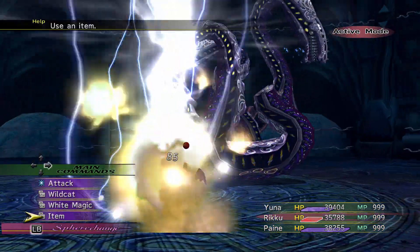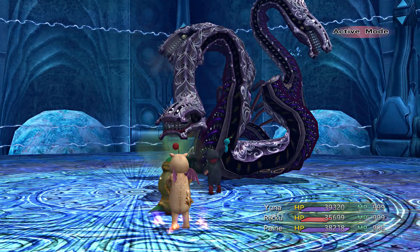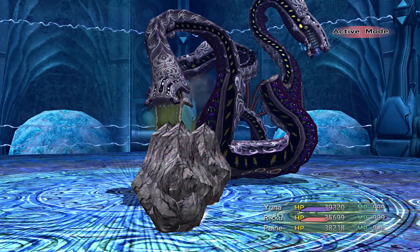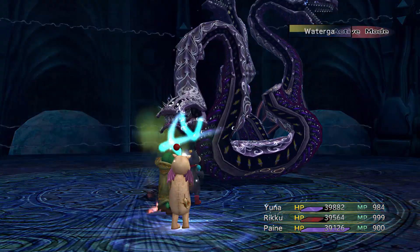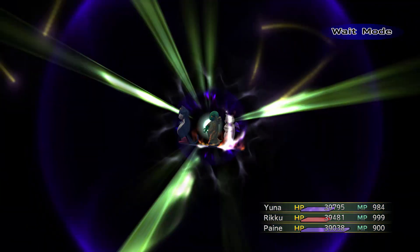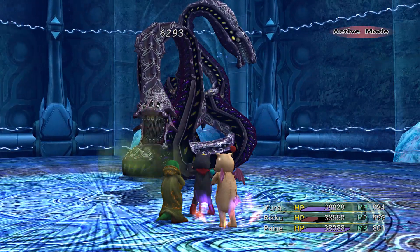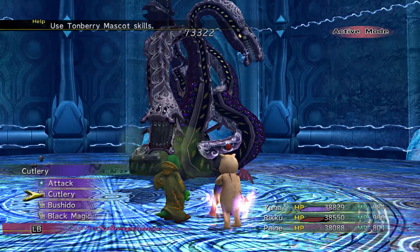Once we're down to the final head, you can even pull Yuna off healing detail and move her over to attacking with Moogle Beam, which does about as much damage as Cackling Gun. That one's down! Alright, so we want to work on Duo next. Go Cackling Gun, kick some ass.